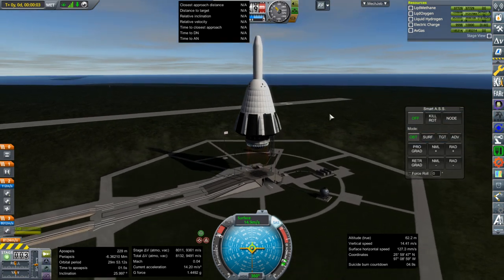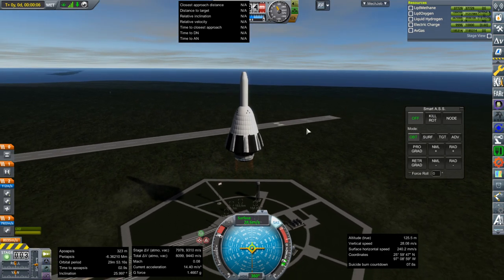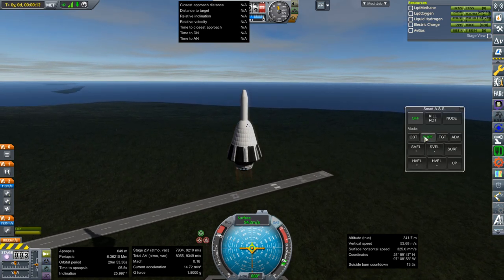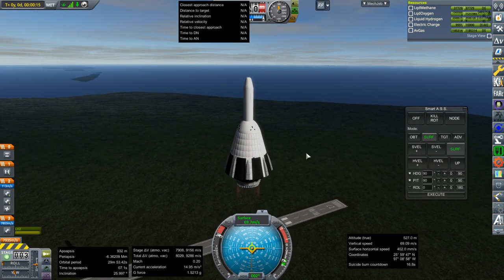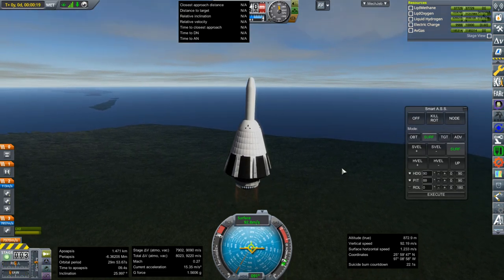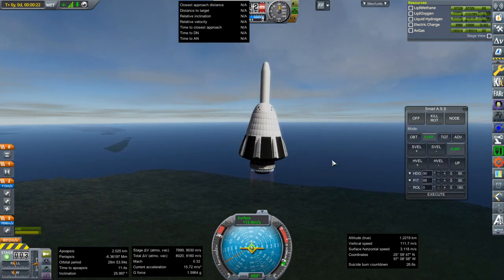That brings up a point: the Raptor engines are going to have a long spool-up time too. That's one of the complications with landing something in Realism Overhaul — and that includes the Falcon 9 with the Merlin 1Ds. That's much more complicated thanks to how long they take to rev up. We've got a roll here — that's not good.